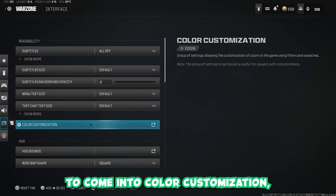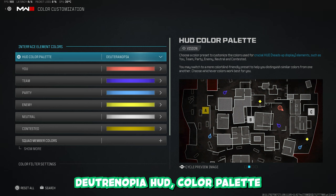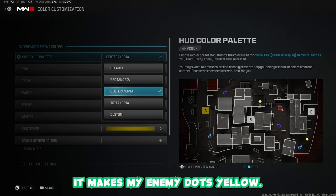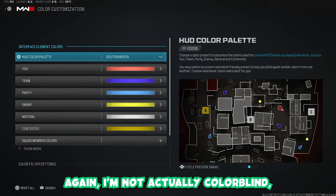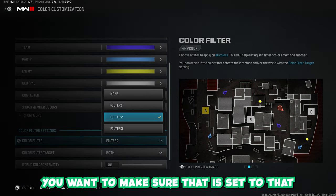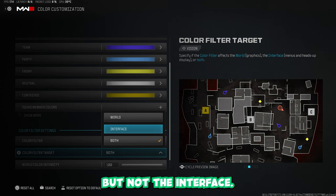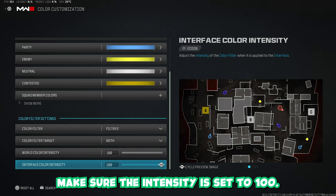For the colours, come into Colour Customisation under the Interface tab. I play on the Deuteranopia HUD Colour Palette — it's set to Default normally. Deuteranopia makes the colours slightly different on the minimap and makes my enemy dots yellow. I'm not actually colour blind — it's just what I prefer. If you scroll down, here is Filter 2 — make sure that is set. Apply it to both — a lot of people don't realise you can't just put it on Interface; put it to World for the in-game, but if you put it to Both it applies to everything. Make sure the Intensity is set to 100.